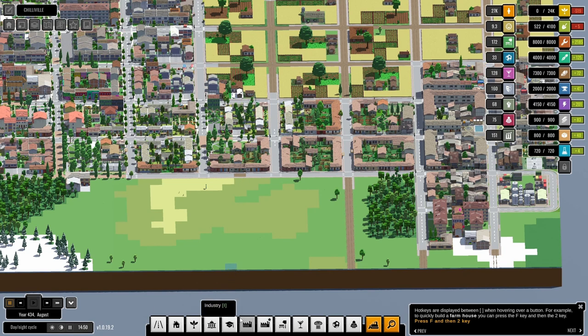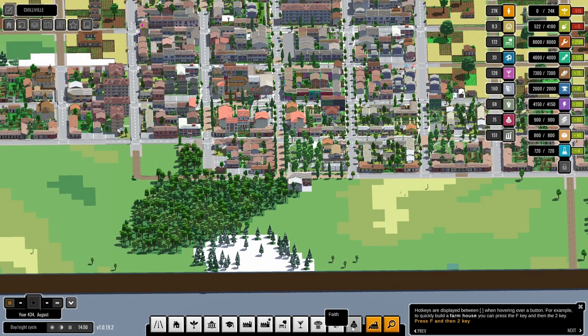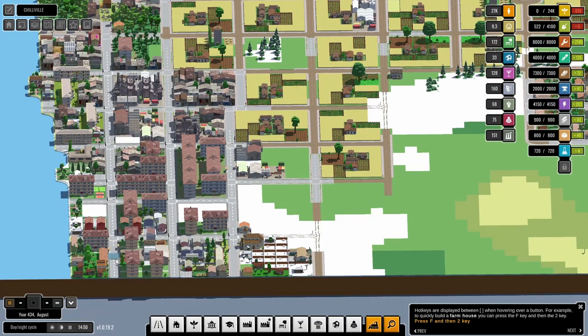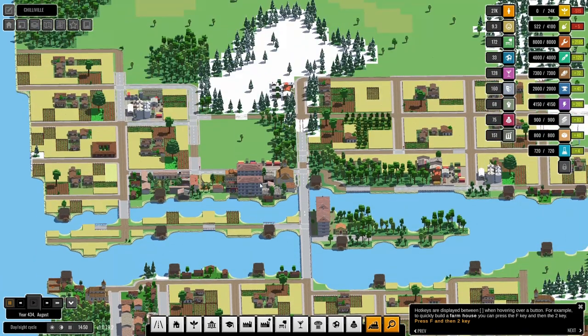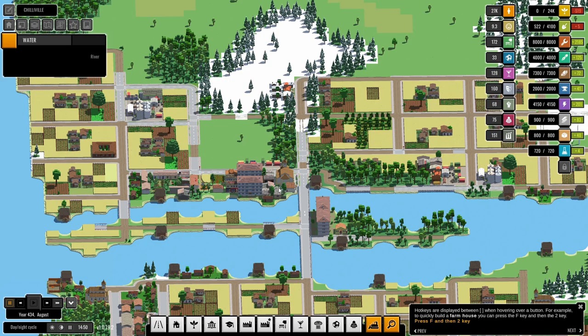How can we fix this food problem in the most efficient way? We need work — we're minus 500 and minus 28 work or so. Doing anything here is only going to increase our consumption of food further.